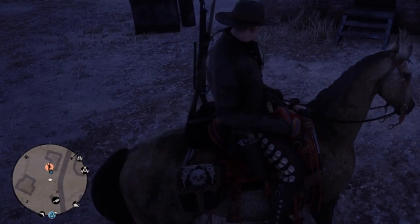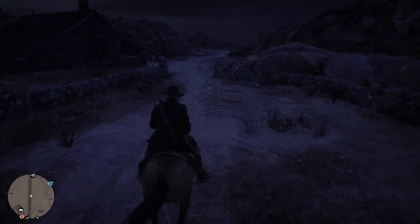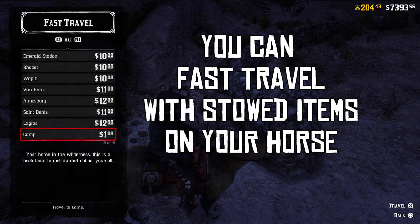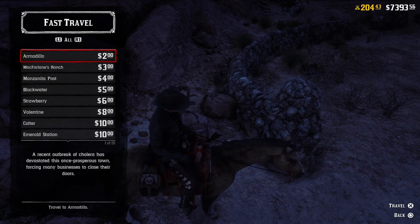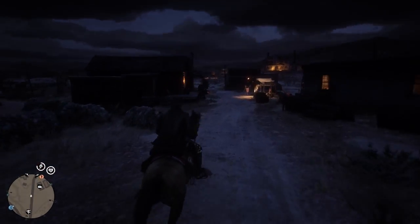If you see an icon by the jailhouse, that's a free roam stranger mission — something you can do with your posse, with friends, or by yourself. You'll see those scattered throughout the map — another way to make money and earn XP. If you want to fast travel, which unfortunately does cost money, you can go to a fast travel post. The closest location I can fast travel to is Armadillo for $2, and I can fast travel back to my camp. The furthest away is Lagras at $12. If you don't care for traveling around and just want to get from point A to point B, fast travel is the option.